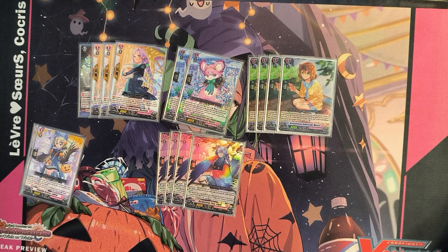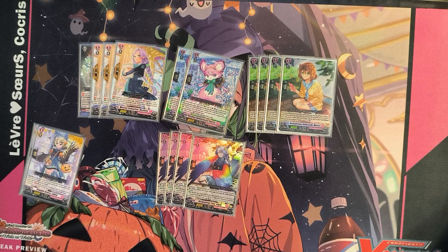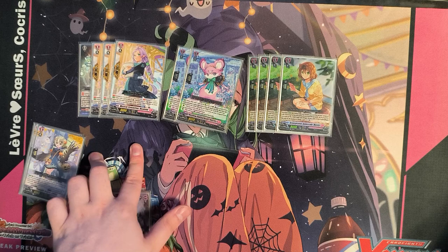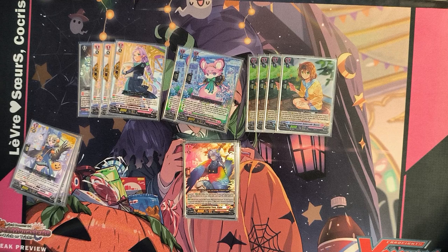Next up is Signi — this was the sneak peek promo, so everybody should easily be able to get a copy. She comes up sometimes and is important when you brick a little. The first skill — giving something plus 5k for counter blast one when boosting — you won't really use anymore; the deck is better than that now. What is relevant is the second skill: restand at the end of battle and remove a card from your soul. Notice it removes a card from soul and does not soul blast, so it's not a cost. You can use it to reduce soul if you have too much. Typically you put her behind your front row, she restands, the vanguard swings, this front row resets, and you have an extra booster.